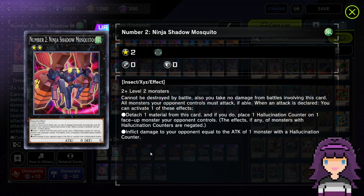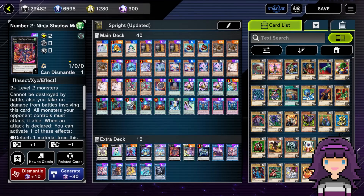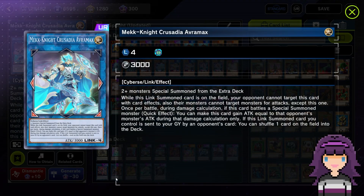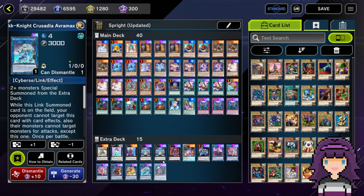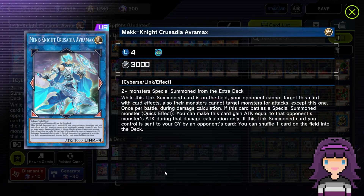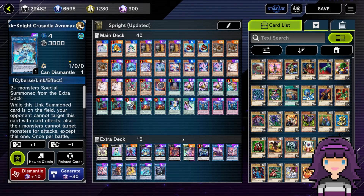Also, I talked about the OTK applications of Number Two Ninja Shadow Mosquito, but this card can absolutely be made going first as well. In fact, if you make this card and then also make the Elf plus IP and then go into Avermax, you've got a very interesting situation because the Shadow Mosquito forces your opponent's monsters to attack. It says all monsters your opponent controls must attack if able. And of course, Avermax says your opponent cannot target monsters with attacks besides this one. So not only do you get to trigger the Shadow Mosquito's effect, but if they begin crashing into your Avermax, you're pretty much always going to win that fight.